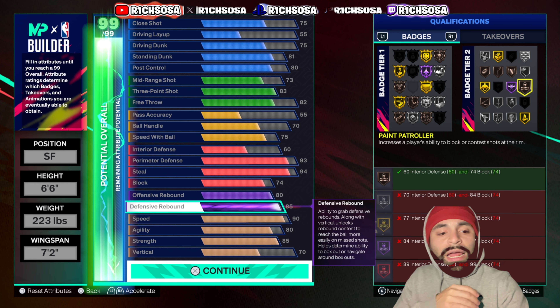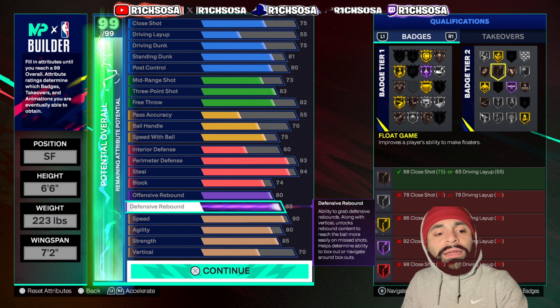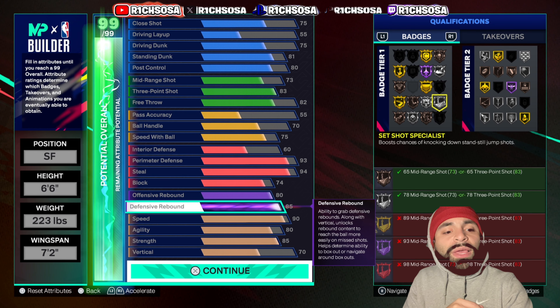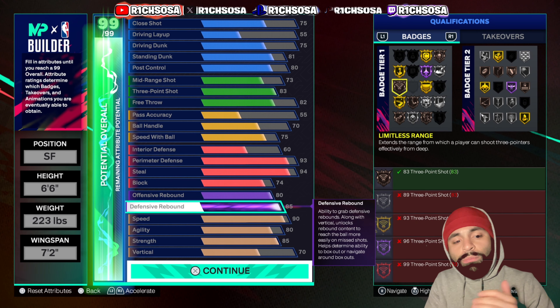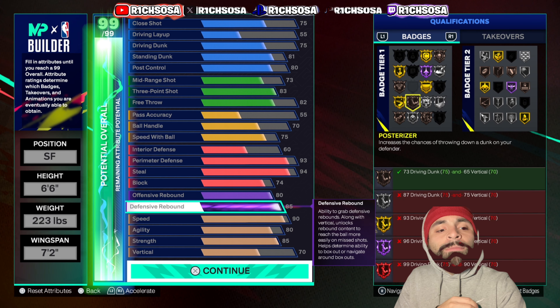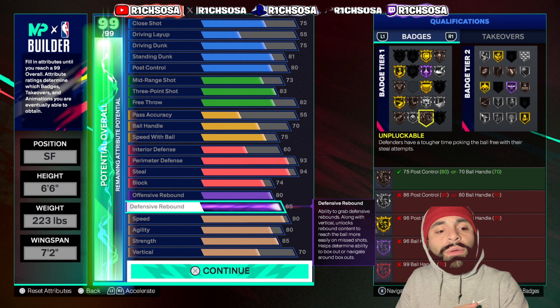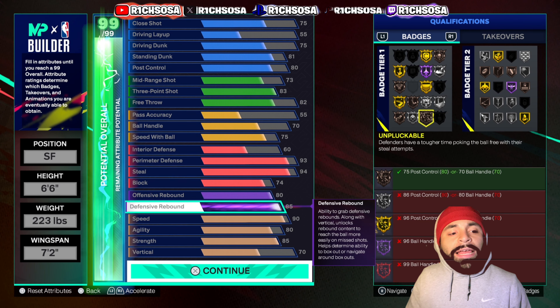For bronze badges, we get Pain Patroller, High Flying Denier, Float Game, Dimer, Pain Prodigy, Dead Eye, Limitless Range — probably the absolute most important badge on this build — Posterizer, Shifty Shooter, and Unplugable.